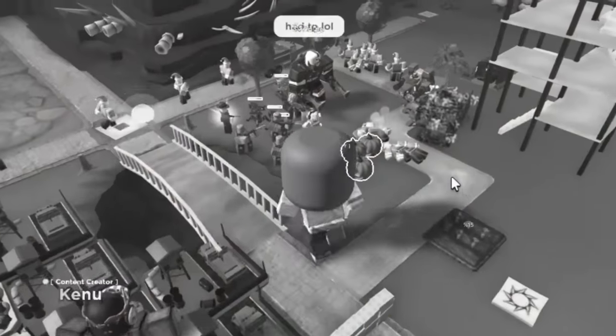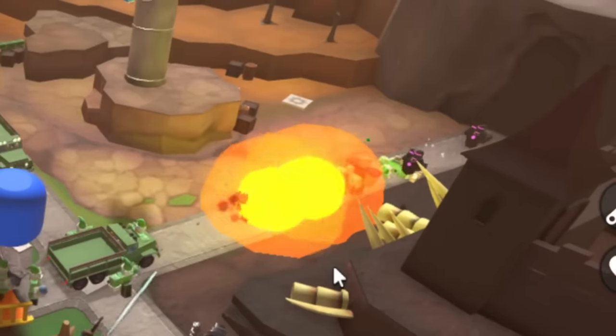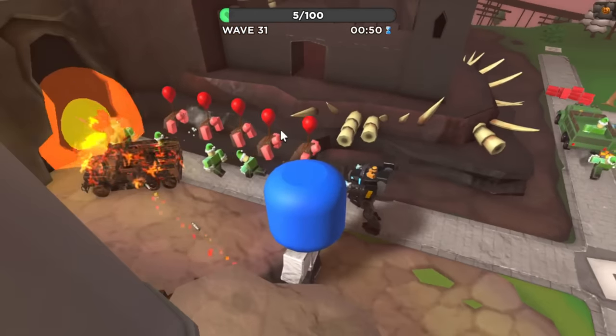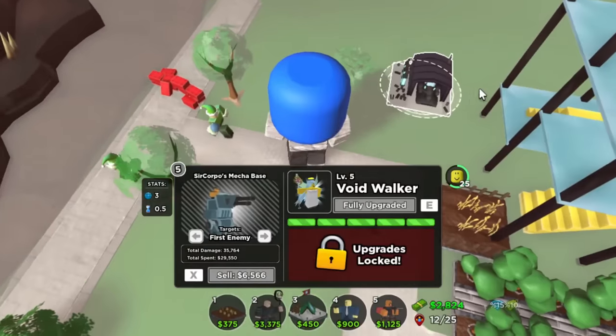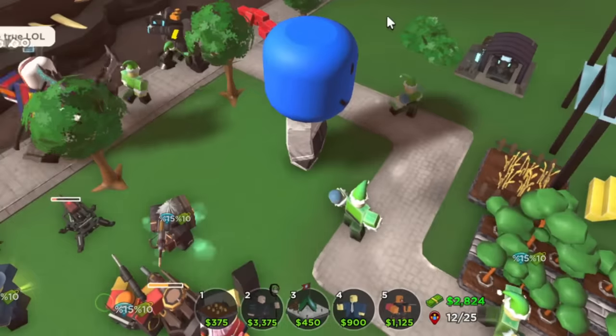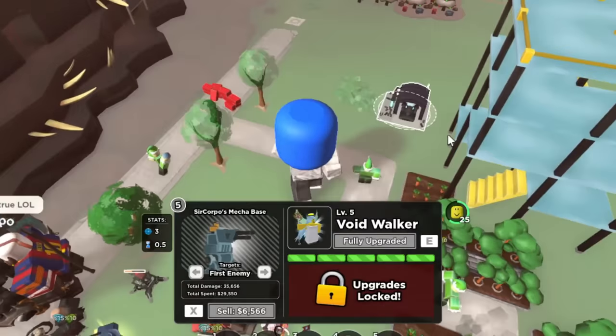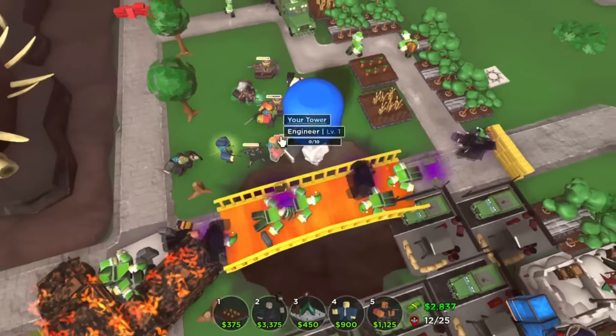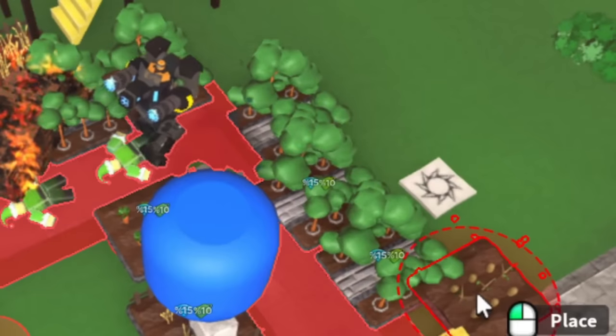The Mechabase easily handled the shadow bosses and also the fallen rushers on wave 30. At this point, Thatcher got a max level Mechabase, which could destroy pretty much anything it can hit. This tower is so broken that even wave 32 — a wave with 5 shadow bosses, which usually is one of the hardest waves to beat — was not at all an issue.